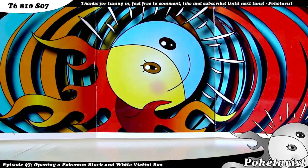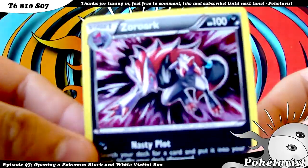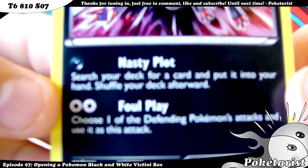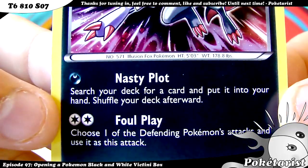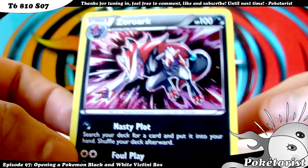First things first, I'll show you the promo card. It's a nice card — Zoroark. Nasty Plot, Foul Play. It's a nice card, I like the artwork.